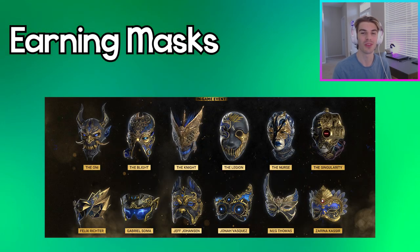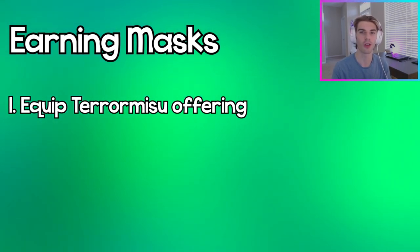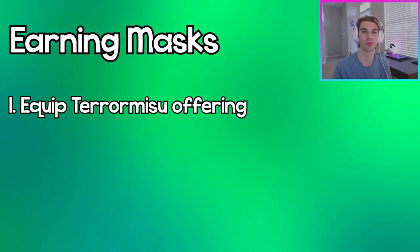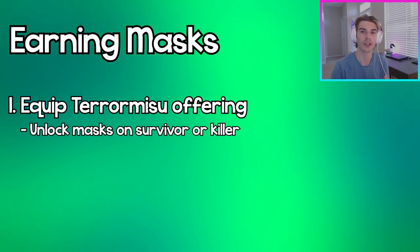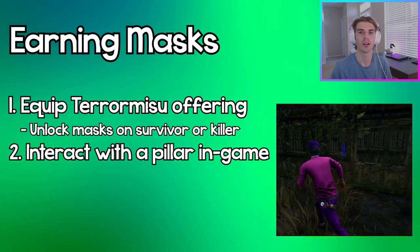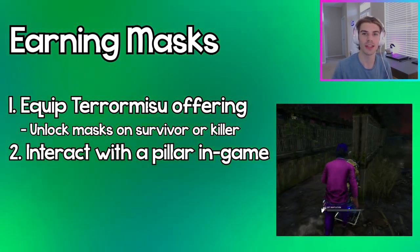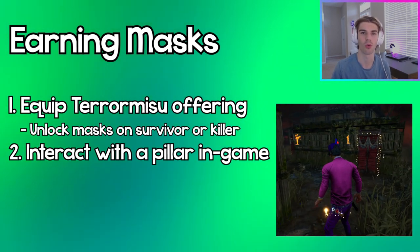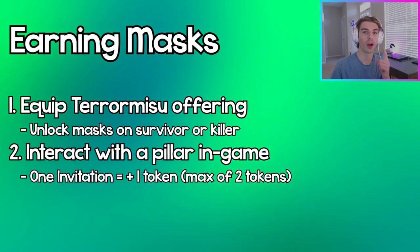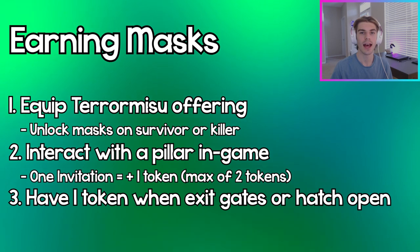Moving on to how to unlock the 12 free event masks: the first thing you want to do is equip the Terror Risu offering, because you're actually not able to unlock these masks without it. You can unlock the cosmetics on survivor or killer — it's the same way for both. Once you're inside the trial, you have to find a pillar and interact with it. You can find these really easily because they're highlighted in a blue aura when you're next to them.